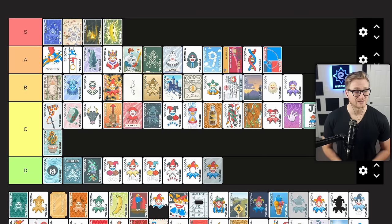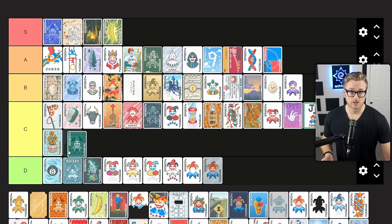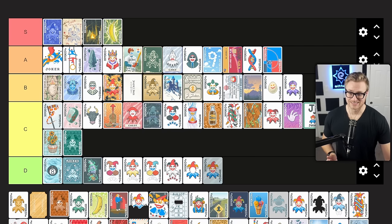Gluttonous Joker gives you plus 4 mult when a club suited card is scored. I'll group all of the suited jokers together — that includes Greedy, Lustful, and Wrathful Joker as well. I think these are all decent options early but start to fall off quickly. Even in this case, plus 4 mult gives you a maximum of plus 20 mult, which is pretty good if you can reliably hit flushes of the same suit, but it does fall off a little bit later compared to other scaling options. I'm happy to pick these up early — they carry me through the early antes in a lot of situations — but I get out of them quickly. C tier jokers.